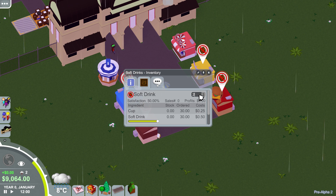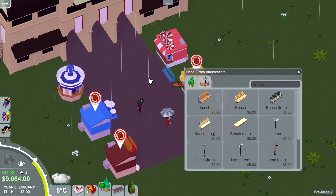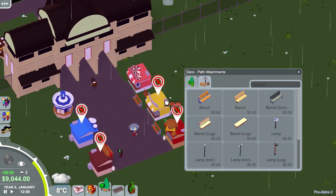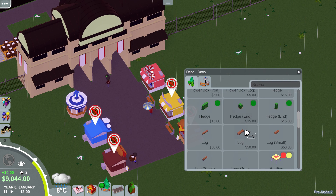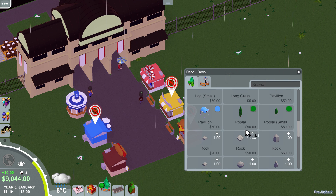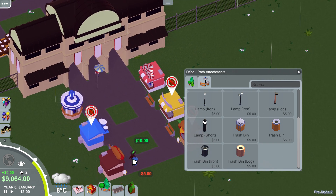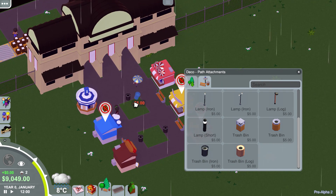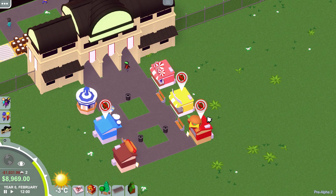I think I'll skip raising soft drinks too much because people actually do need to drink. Let's throw down some benches because people love to sit down and eat — they will get tired. We have two guests so far. People came to visit our little shops since it's free — why not? I do love the hedges and trees. I'm trying to be as conservative with my money as possible. Benches are something I absolutely need. I also need trash bins — very important.